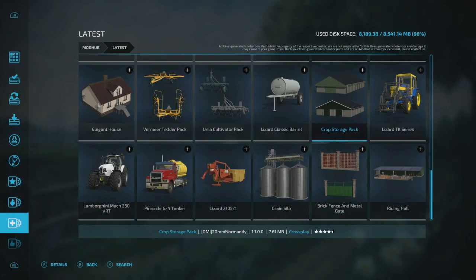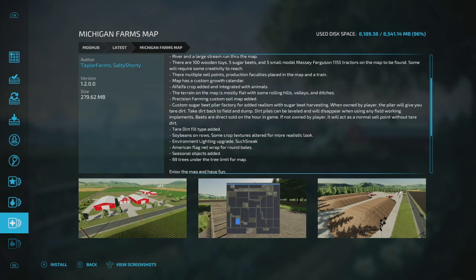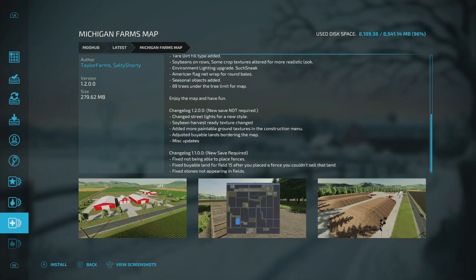We actually have quite a few more updates. The Michigan Farms map has an update — no new save required. The changelog for v1.2 includes streetlights in a new style, soybean harvest ready texture change, more paintable ground textures, adjusted construction menu, viable lands bordering the map, and miscellaneous updates. If you like this map you need to update it.